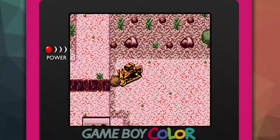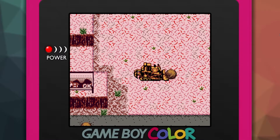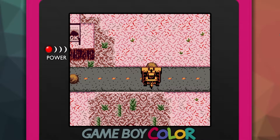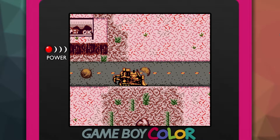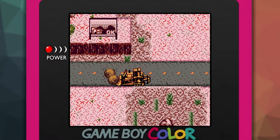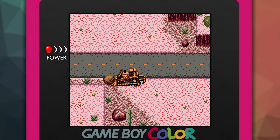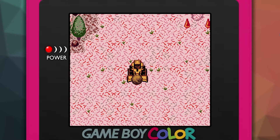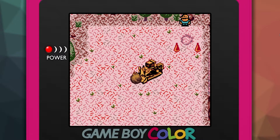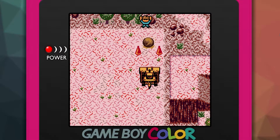Bastante malo, ¿eh? No me queda claro qué tengo que hacer. Es raro la forma de... A ver, no me queda nada claro lo que tengo que hacer. Este tío se ha metido aquí. Mira, ahí. Lo dejas solo.